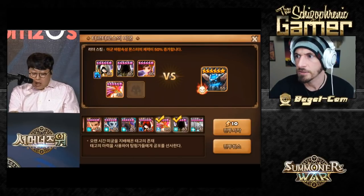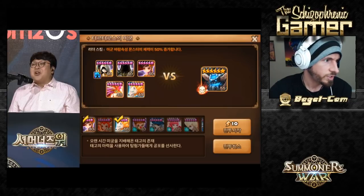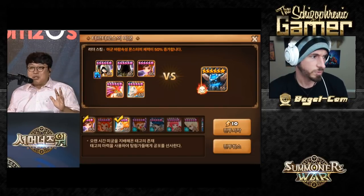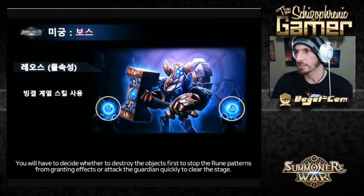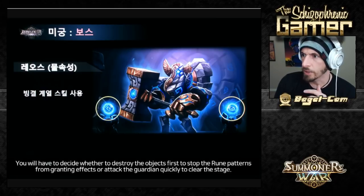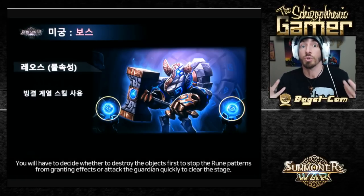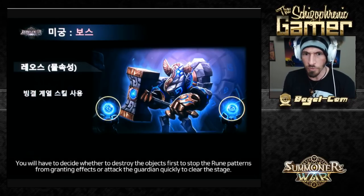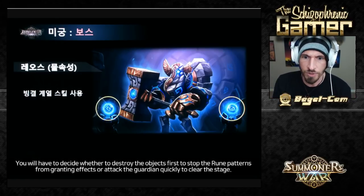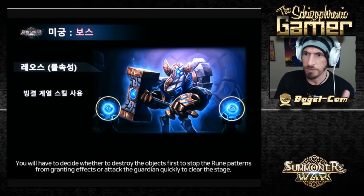Then we have the mid-bosses. The mid-bosses are the bigger nodes. We have a few different mid-bosses. The gameplay clip is going to show the end-boss, but I'm gonna show some things from the mid-bosses. This is Leos — the Water mid-boss, Water guardian. He freezes your team, ignores immunity and resistance. The skills are granted to him from towers. Everything has runes now — the bosses have runes, which is crazy. Rune effects are granted to the boss's weapon from these towers.